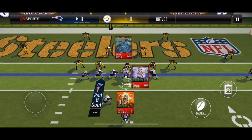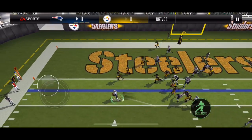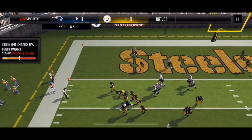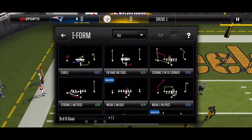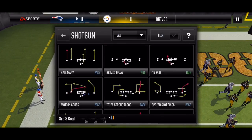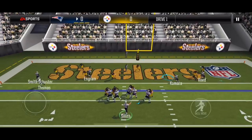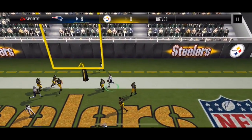Next, halfback toss — this is countered. I'm going to throw out the stiff arm, 6% counter. I'm going with MD Trips Deck here. This is zone coverage, I'm going to hit the halfback on the slant route. And that's a touchdown.